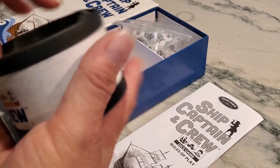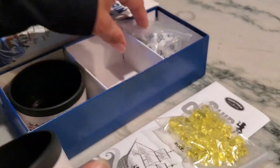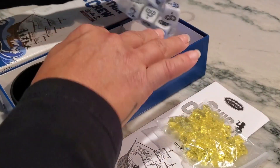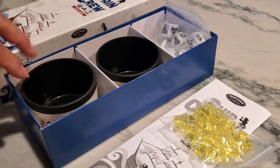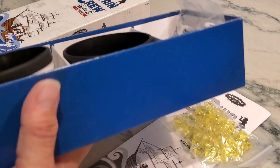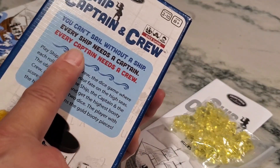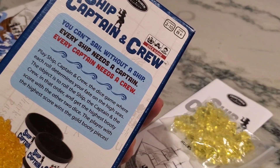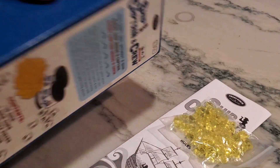You have these little pieces they call gold, and you also have your dice and little containers to throw your dice in. The object of the game is to have a ship, a captain, and a crew. On the back it says you can't sail without a ship, every ship needs a captain, and every captain needs a crew. You have to roll the dice and collect those dice in that specific order.